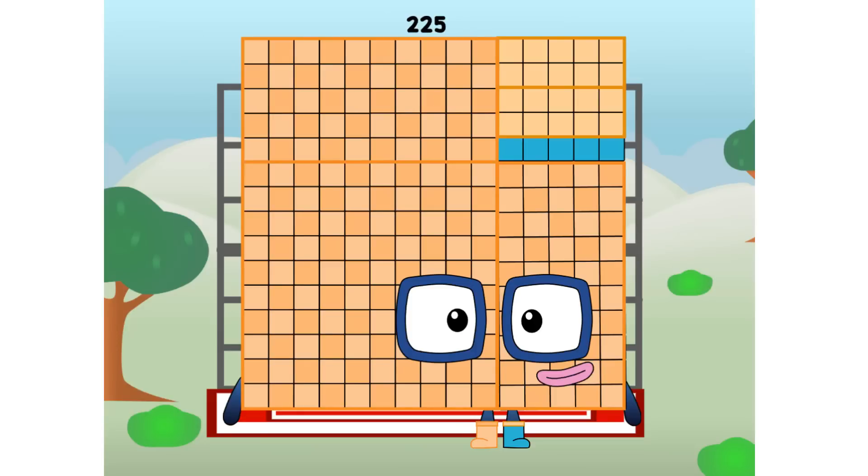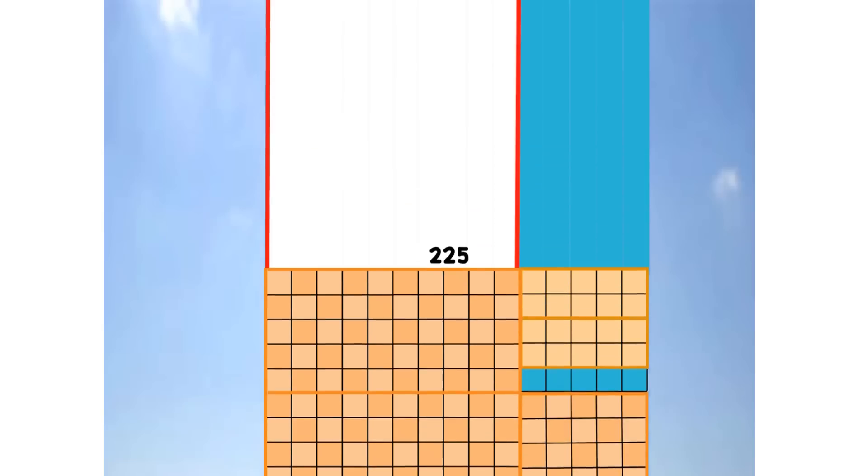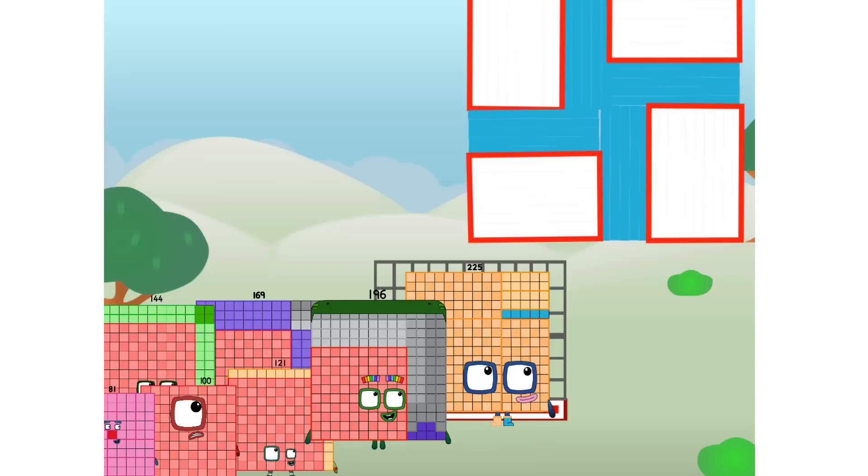225 commencing secret test flight. All systems checking out. 15 by 15. Wish me luck — being secret. Whoa, whoa, whoa, yowzer, hee hee hee. Didn't get that high, but I did just invent the secret square. Guess you've got to give it a go to get secret.